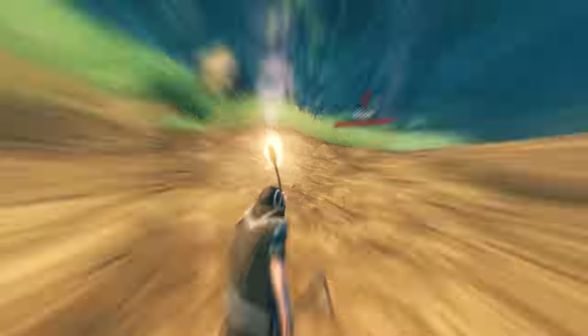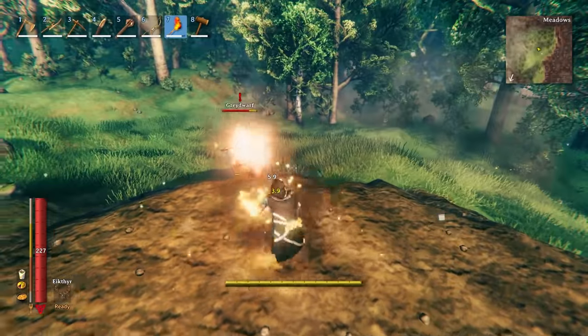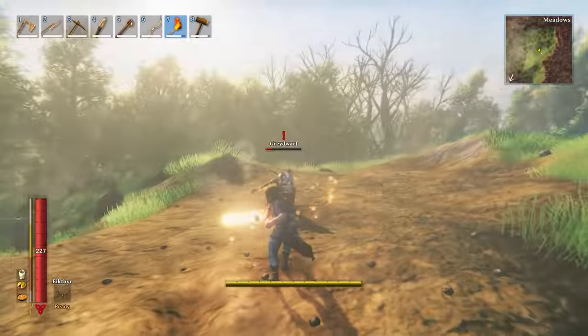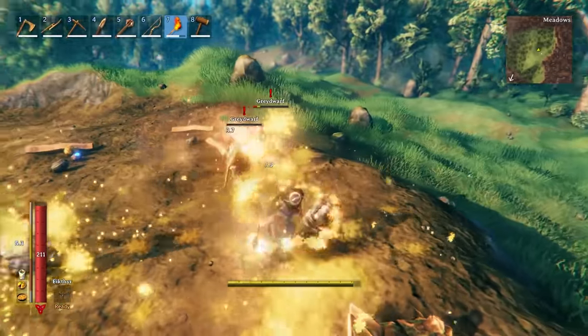You want to avoid using fire on boar because they're afraid of fire and they'll just run off, making it harder to kill them. Gray dwarves have a weakness to fire — they're afraid of it and will run away from you. They only attack if they have a ranged weapon, and fire does a lot of damage to them with a tick on it. So a couple hits with your torch and you can pretty much fend off a whole pack of gray dwarves.